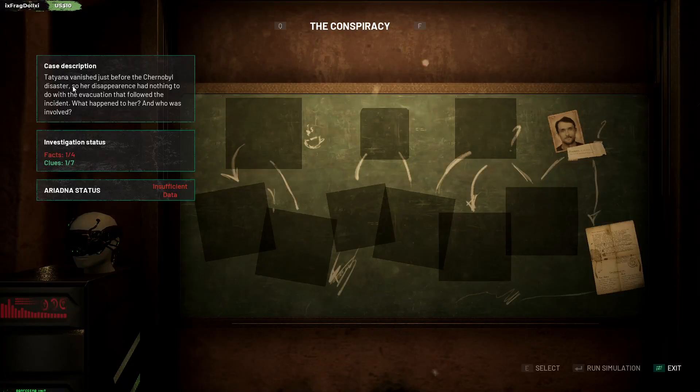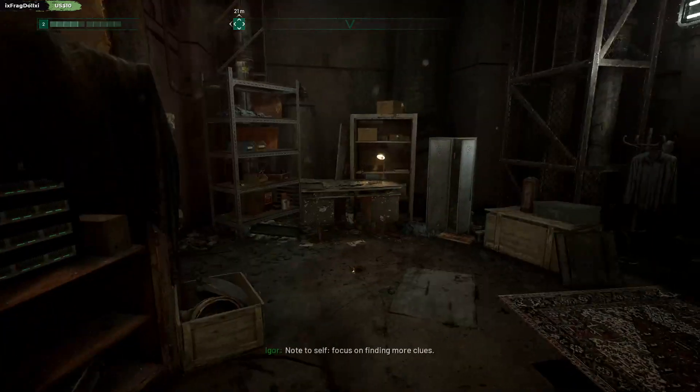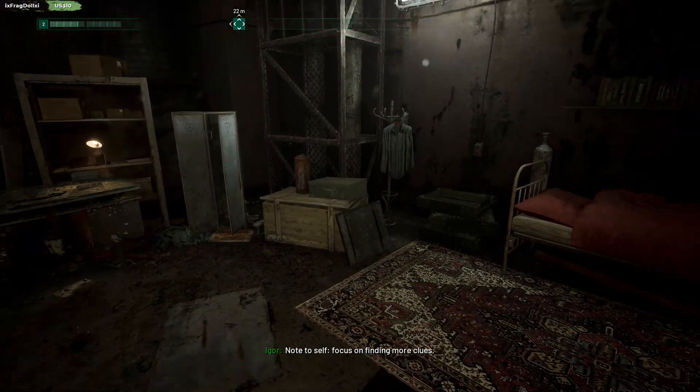Boris Glukhov — my old friend and the KGB informant bastard. And then we read that before about the traitor or something like that. Insufficient data. Tatiana vanished just before the Chernobyl disaster. So her disappearance had nothing to do with the evacuation that followed the incident. What happened to her and who was involved. So we do get a little bit more information. Focus on finding more clues.